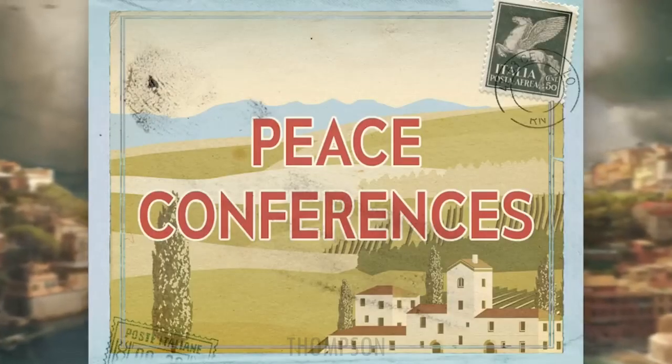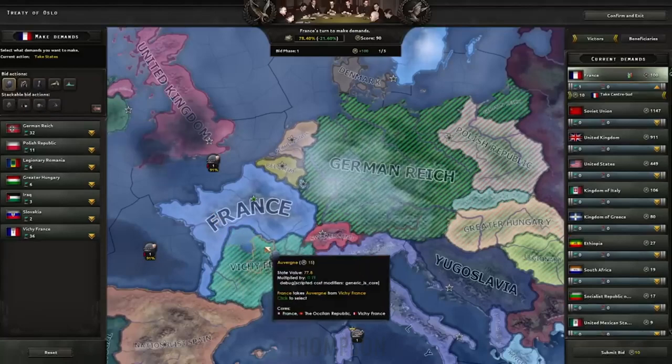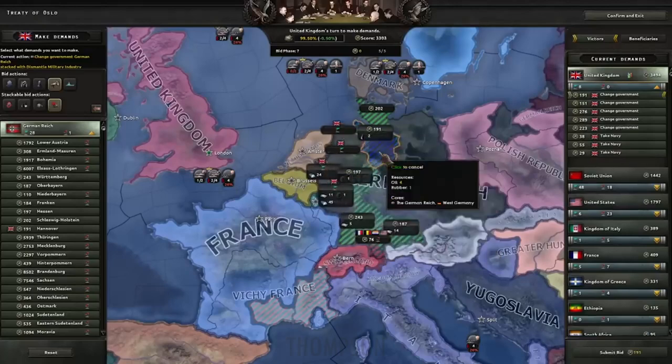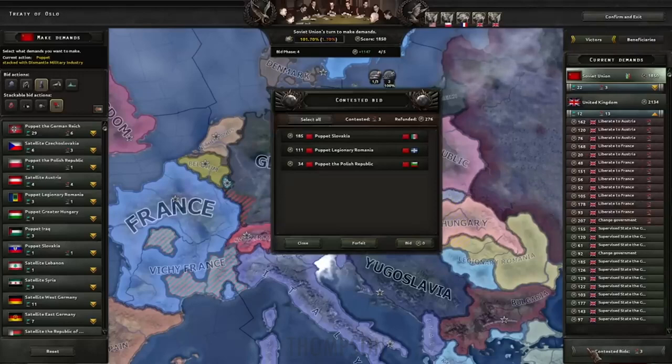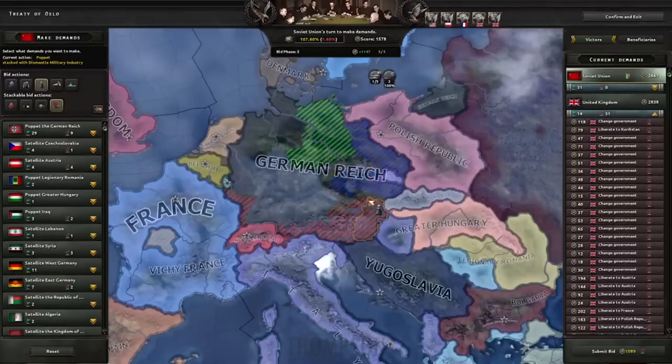Paradox also said that there will be new peace conference options, where you can demilitarize zones of the map or entire nations, bid on the capital ships of defeated powers, or claim control of enemy resources or factories as reparations. This seems cool and pretty realistic, but it's gonna take some time to get used to it — though it's gonna be fair, even in multiplayer.